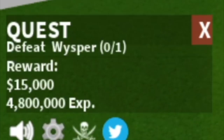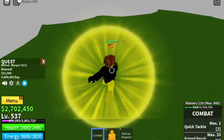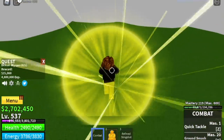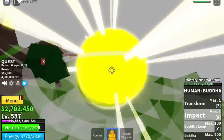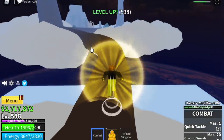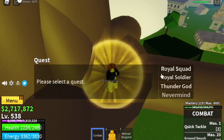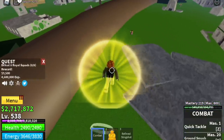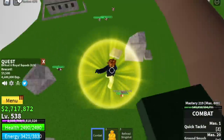Next up, we're gonna defeat the Whisper — just punch to the side, wait for it to use the cannon, and after it uses its cannon you can use your skill. After that, we go to the next area: the Upper Yard. We're gonna level up here with the Royal Squad and skip the Royal Guards. When you reach level 575, you can start defeating Enel the Thunder God. Every time it spawns, just defeat the Thunder God.